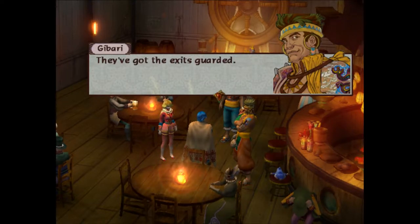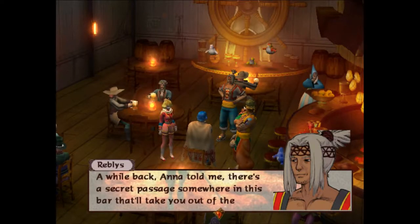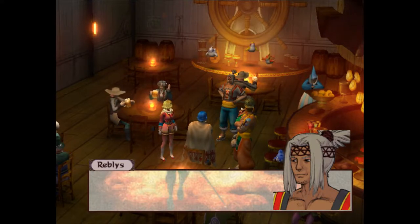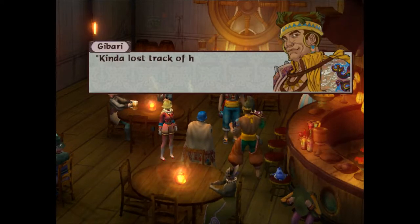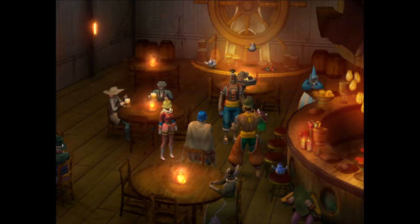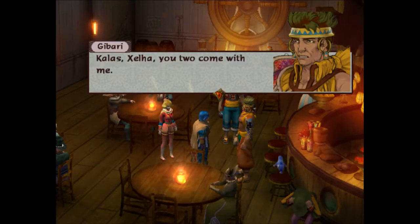Damn it — Anna told me there's a secret passage somewhere in this bar that'll take you out of the village. They dug it for emergencies. She never told me exactly where — you'll have to ask her. Well where is she? Reblis kind of lost track of her — so much for counting on you to look after her. We need to find her a new guardian. How about we get one of these whales to look after her? Never mind. Kallus, Shella, you two come with me — let's go, Ghibari.